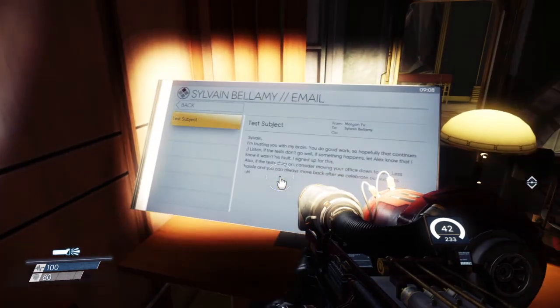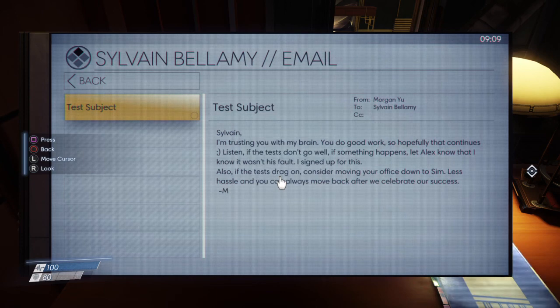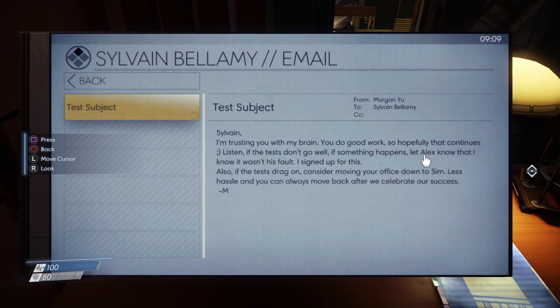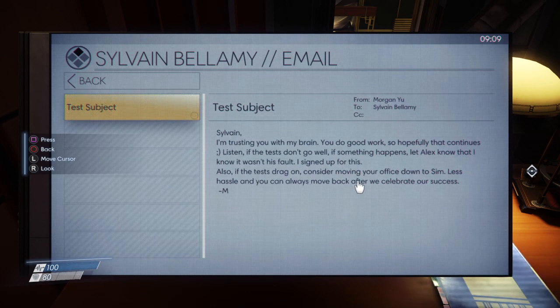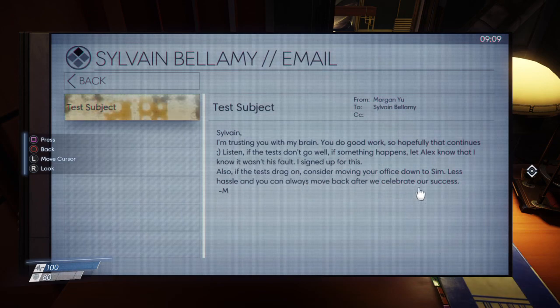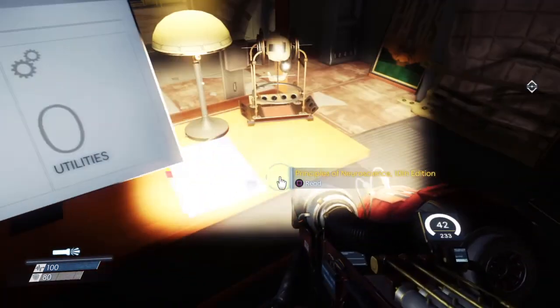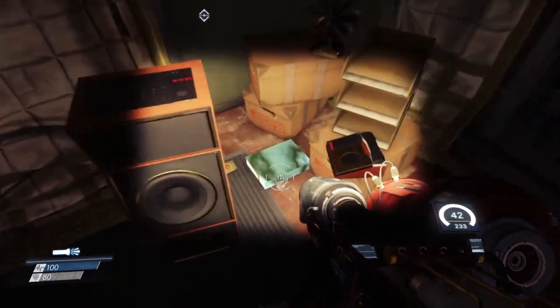This is from Morgan — from us — to Bellamy. 'Sylvian, I'm trusting you with my brain. You do good work, so hopefully that continues. Listen, if the tests don't go well, if something happens, let Alex know that I know it wasn't his fault — I signed up for this. Also, if the tests drag on, consider moving your office down to Sim. Less hassle, and you can always move back after we celebrate our success.' So Morgan — whatever they're doing, he agreed to these tests, which is crazy. And we have a book here.